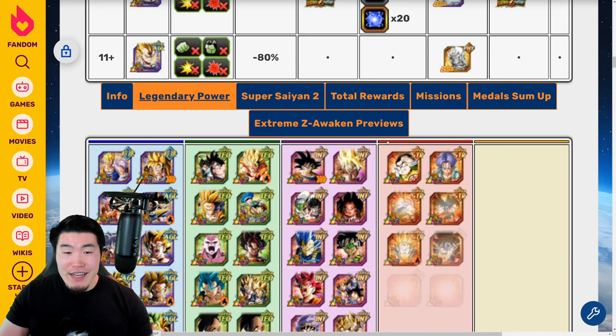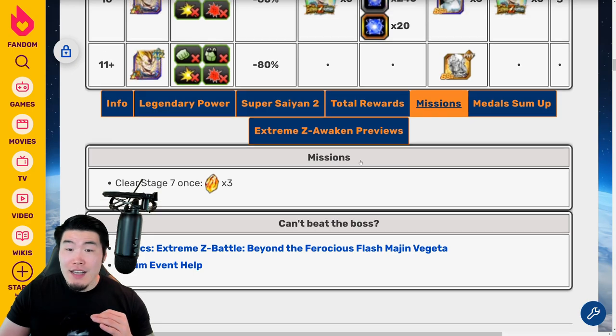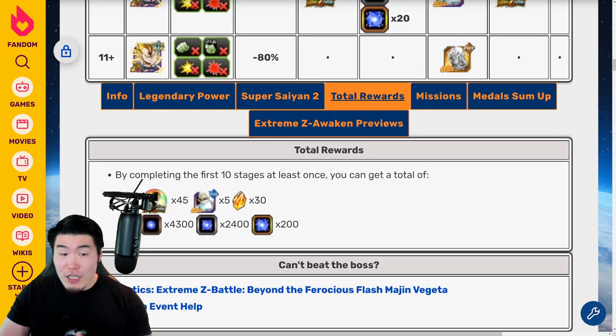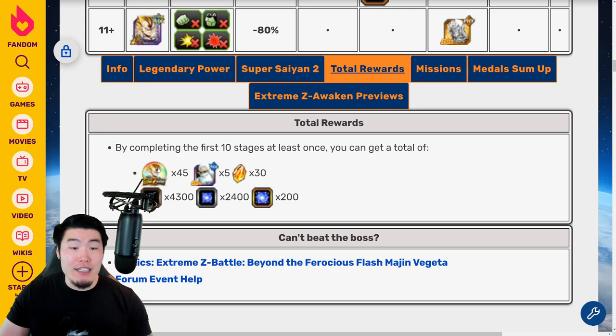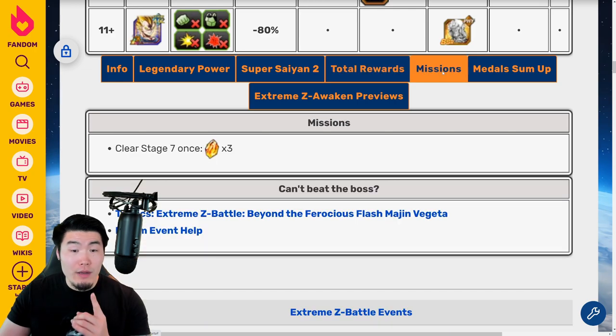And once it's all said and done, after you clear all 10 levels, you'll be getting 30 Dragonstones, 45 of the Majin Vegeta EZA Medals, 5 AGL Grand Kais, and also enough AGL Orbs to Rainbow an AGL unit. And as far as the missions go, there's only one mission, and you get 3 extra stones for clearing Stage 7.